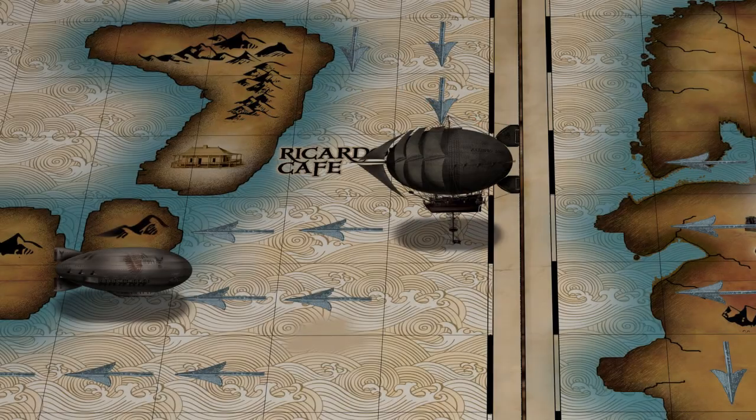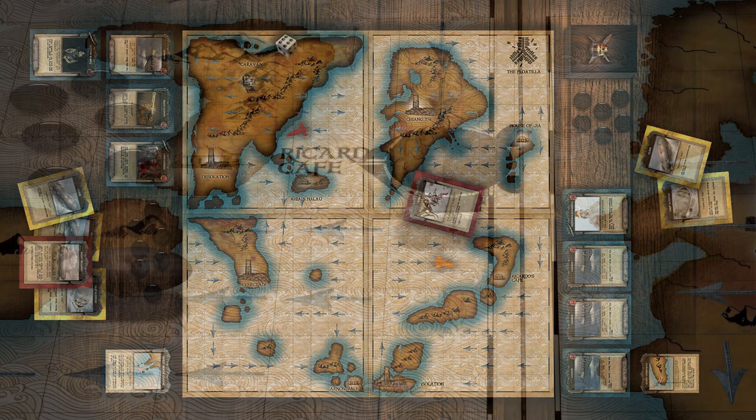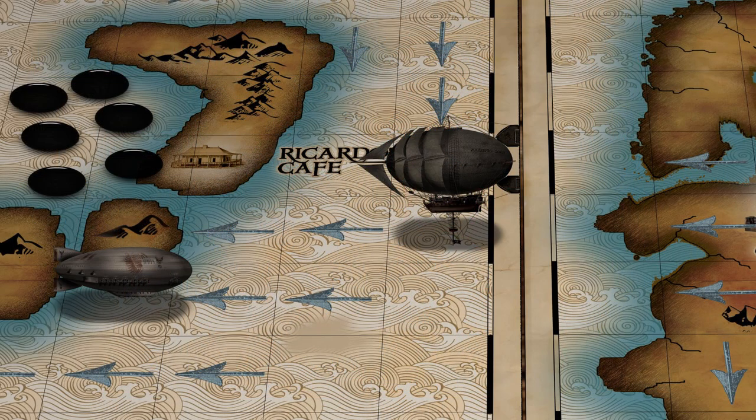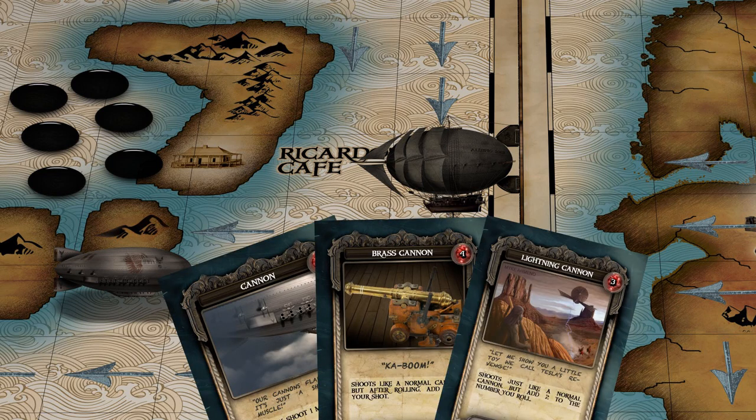At the end of your turn you may choose to attack any Airship that's in range, or you may use any of your asset cards. To fire on an opponent's Airship, roll the dice. Subtract the distance between your Airship and your target, and the remaining number is how many crew members your target loses. Every Airship, by default, gets one shot per turn if they choose to take it.